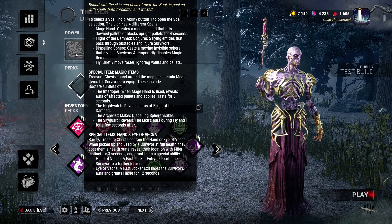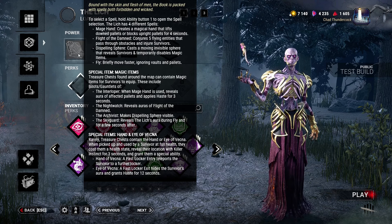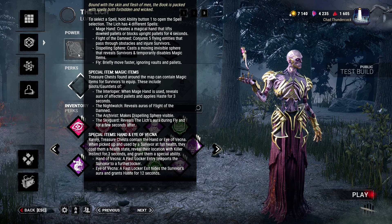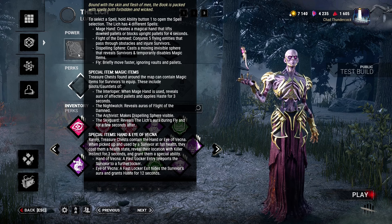Dispelling Sphere casts a moving invisible sphere that reveals survivors and temporarily disables magic items — those are gonna be his counters. Fly: briefly move faster, ignoring vaults and pallets. On paper it seems really broken, but we can take a look in a second.